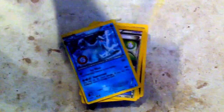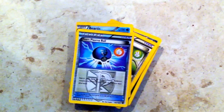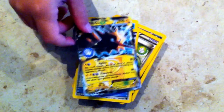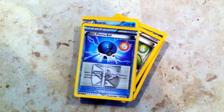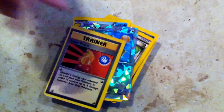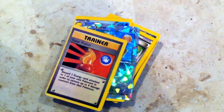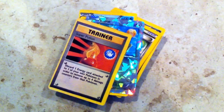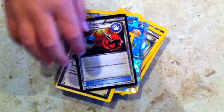Team Plasma Ball. Seriously? Another EX? Zapdos EX — I'll put that to the side too. Shiny Pat Rat. Is that reverse? No. This kind of looks like the old cards. Trainer, Super Potion, and Energy Rival.